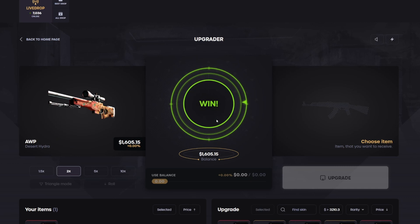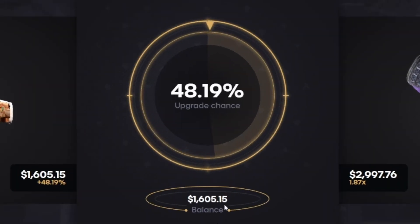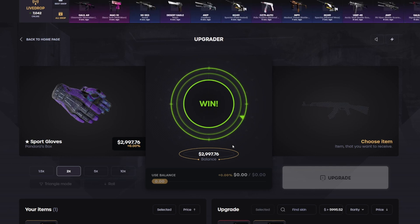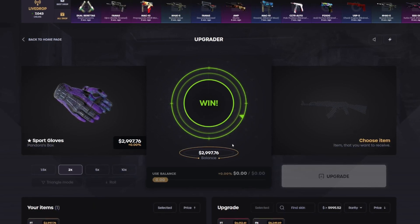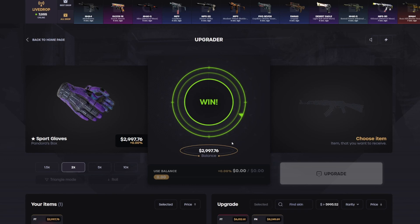We're up almost a thousand dollars in profit right now, which is really good. Okay, Pandora's Box — Sport Gloves. If we hit these we will be up over $2,000 today. Come on upgrader, early ticket on the right please. Three two one — come on — yes! That is $3K! That's a video — $1K to $3K. That is $6,000 profit in the last two days from the upgrader. The contract helped a lot too with that Poseidon that brought us here. That is crazy!